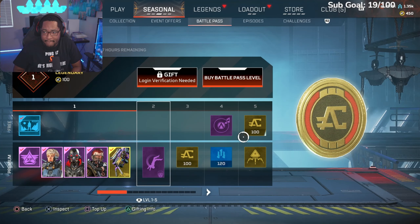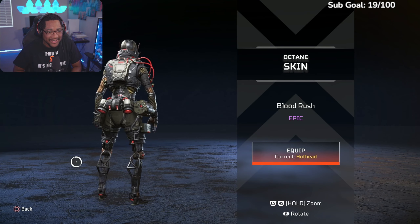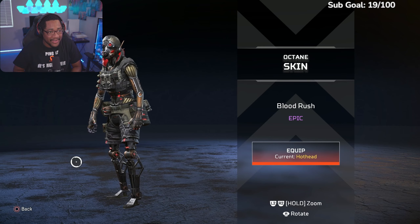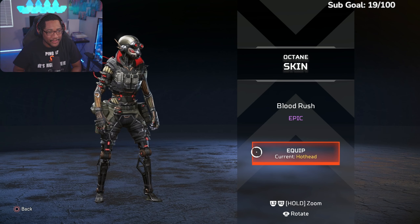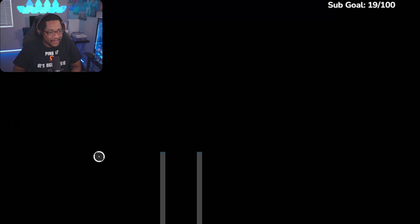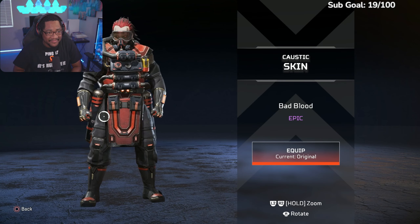Going ahead and equipping that. We got the new Octane skin — I'm looking like one of the Sentinels from The Matrix, I can see the code. I like this, I might actually have to equip this bad boy. That looks pretty cool. Coming in with some fire right off the rip — we got the Toxic Caustic skin.